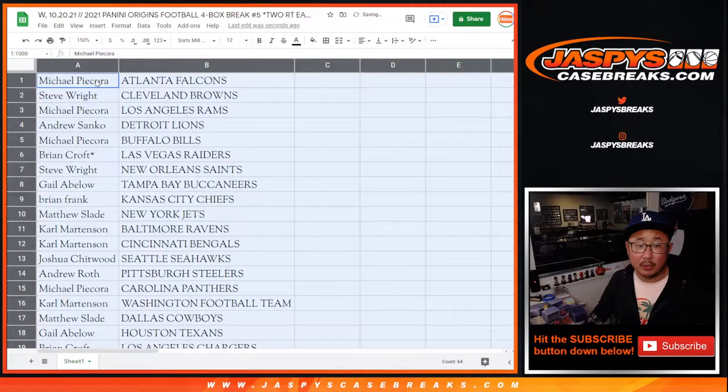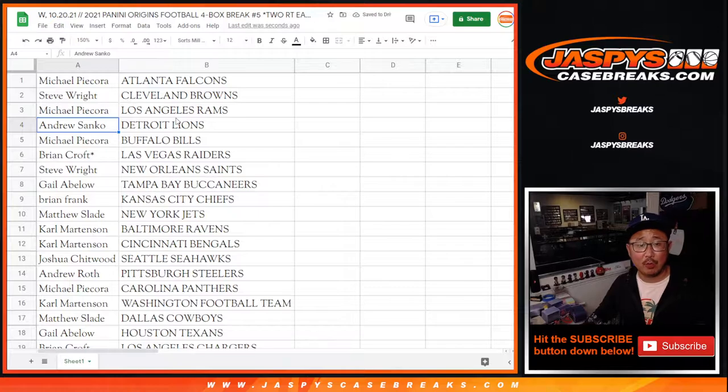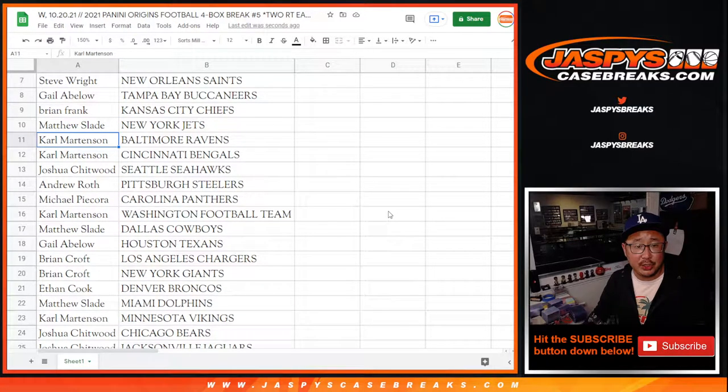Michael with the Falcons. Steve with the Browns. Michael with the Rams. Andrew with the Lions. Michael with the Bills. Brian, you got my Raiders. Steve with the Saints. Gail with the Buccaneers. Brian with the Chiefs. Matthew with the Jets. Carl — Ravens and Bengals.